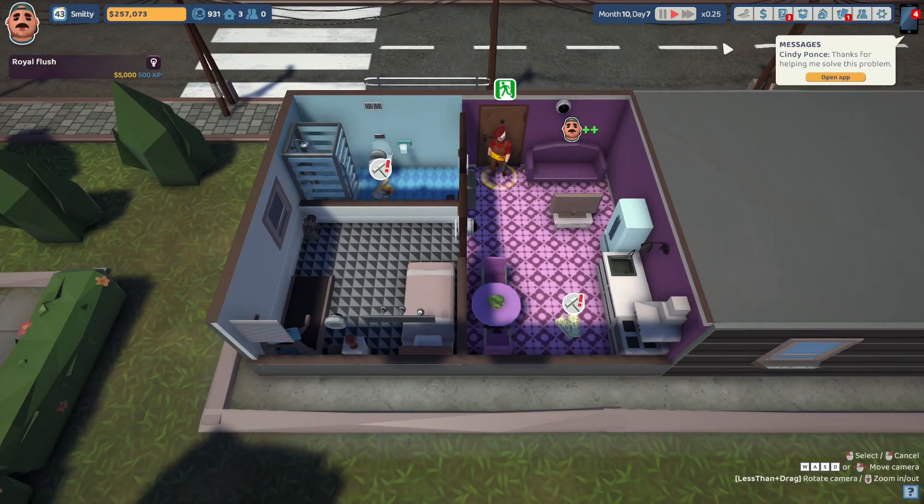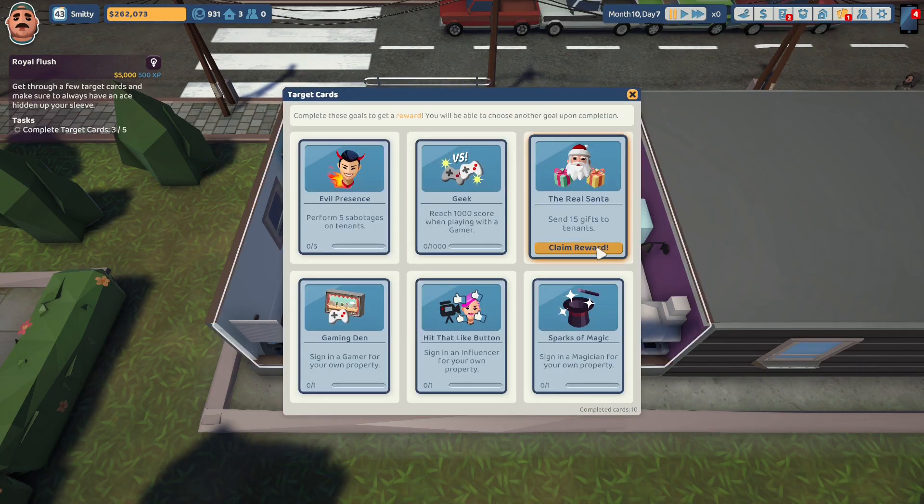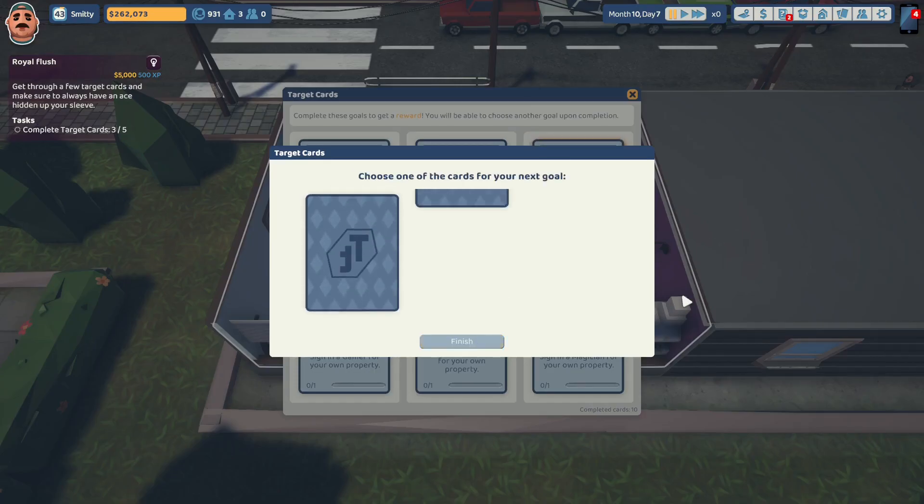Cindy Ponce says: thanks for helping me solve this problem. Uncle Steve, come in here and clean up this bathroom - she's thrown all her pizza boxes in the bathroom. There is a trash can right in that corner, and there seems to be a mysterious pile of cash over here. Uncle Steve, you can head on out. Claim this reward for the Real Santa - we got 15 landlord points.